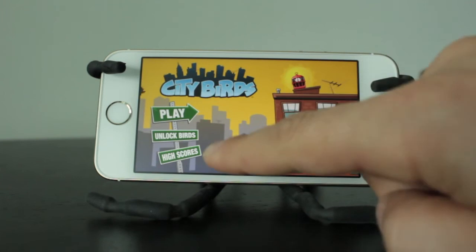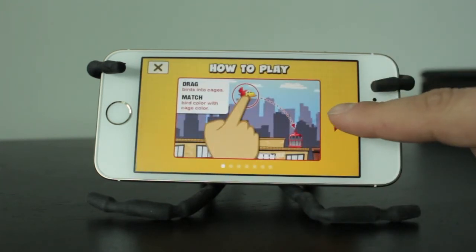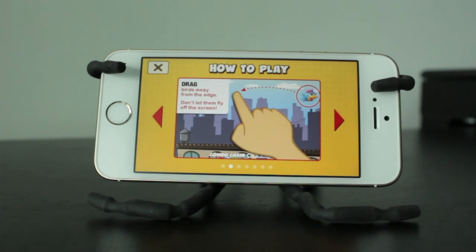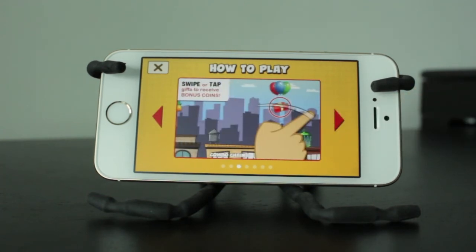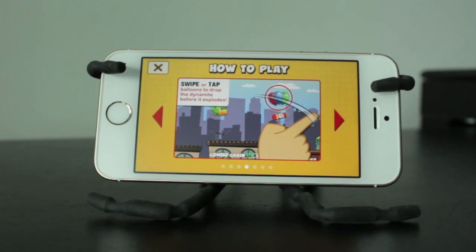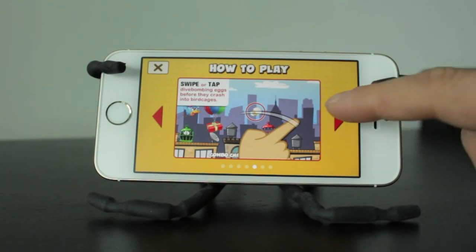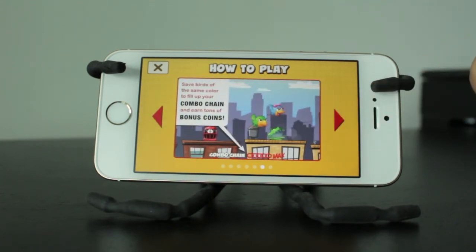Moving back to the main page, we'll take a look at the tutorial section. This basically gives you all the instructions you need — similar to what I've just told you, but a little bit more in-depth. So how to move the birds, how to swipe them backwards and forwards, how to get your power-ups, and various things like that. You can check out this tutorial section by clicking on the question mark from the main page of the CityBirds game.